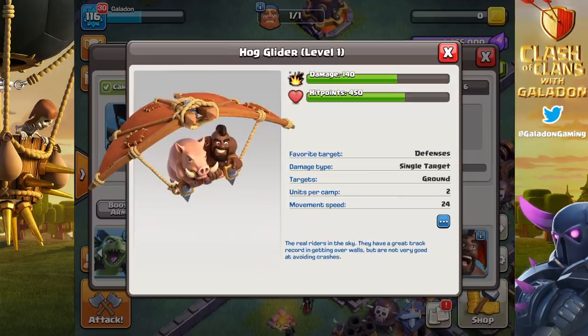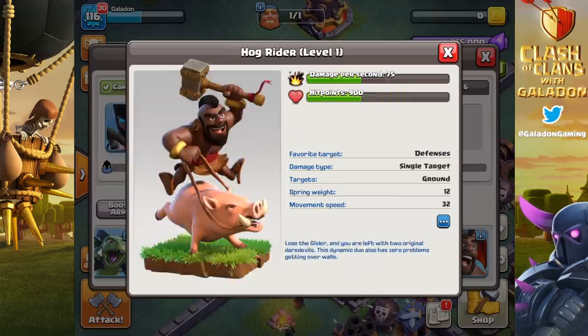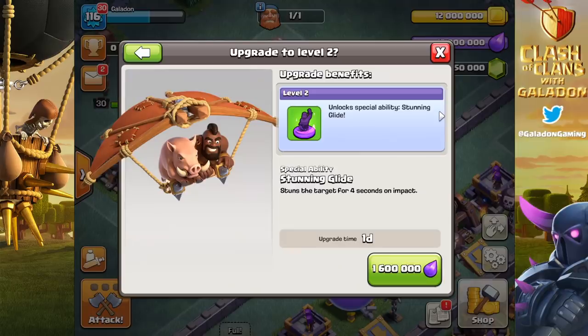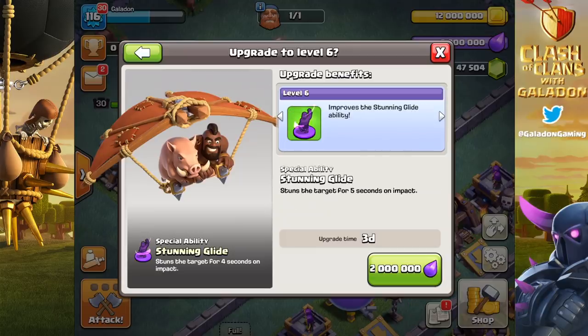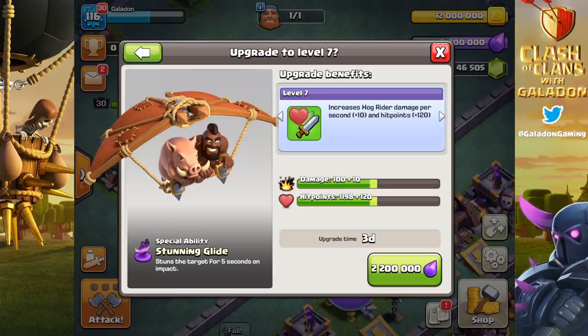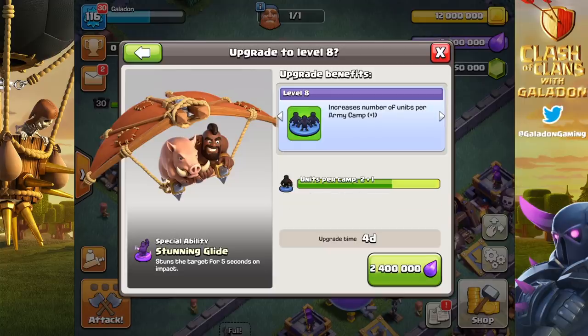Not quite a deep dive — we'll save that for Itzu, who we'll have on the channel to get really deep into the upcoming meta, the way bases will change, and the best ways to use the hog glider. For now we're just going to get our proverbial feet wet, about ankle to knee deep, and check out the hog glider. We'll also try some mass hog glider attacks.